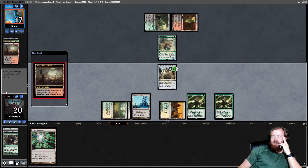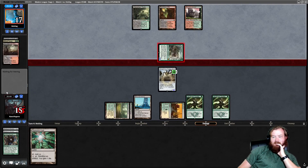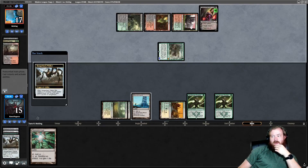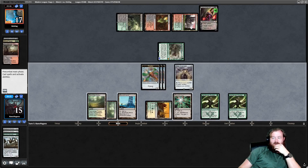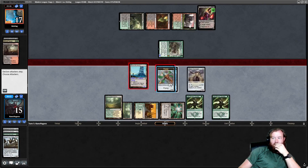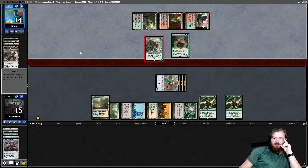Opponent Snapcaster Bloodstained Mire — they're probably going to try and bolt Hangarback. They don't. They go to combat, attack us for 5 — no blocks, take 5, go to 15. They play Liliana and make us sac Hangarback, so we get 3 1/1s. We untap, draw Steel Overseer. Play Phyrexia's Core, play Steel Overseer — this is a card they're going to have to kill with extreme prejudice. With double Hardened Scales, if Steel Overseer untaps all our 1/1s become 4/4s — that's pretty gross. Opponent Fatal Pushes the Overseer and plays Scavenging Ooze, hits us for 6, we go to 9.